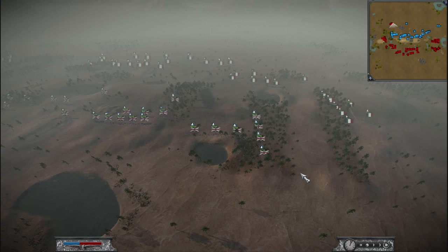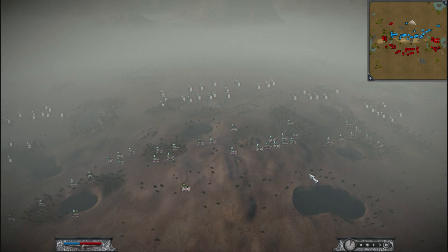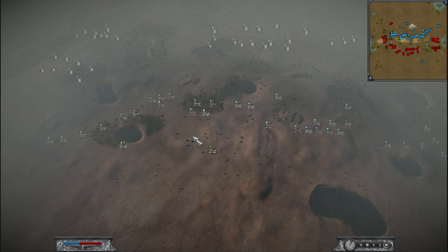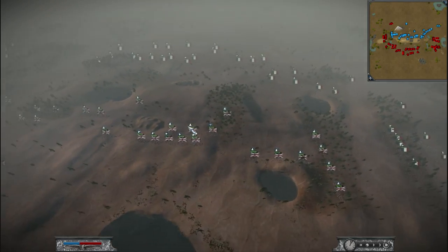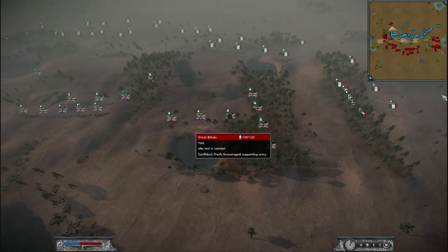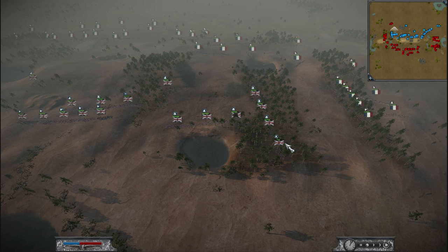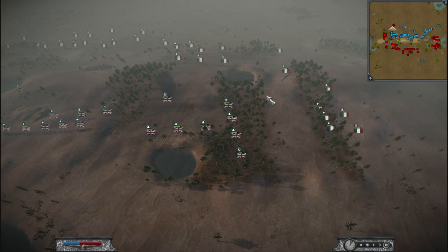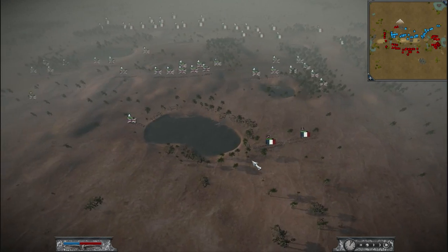I imagine a 1v2 is even worse. The inability to control the entire length of the map is a real issue — being outnumbered is one thing, but if you can put units all across the length of the map, that makes your job a lot easier. You can already see some symptoms of this: Tripp is getting flanked on his right and has to form a hinge, a right angle in his line to protect against this French player.